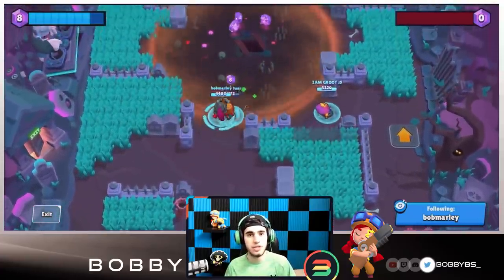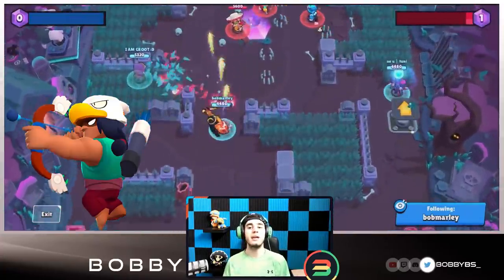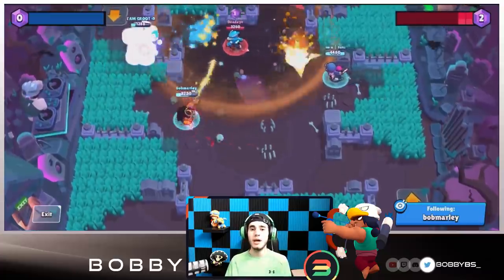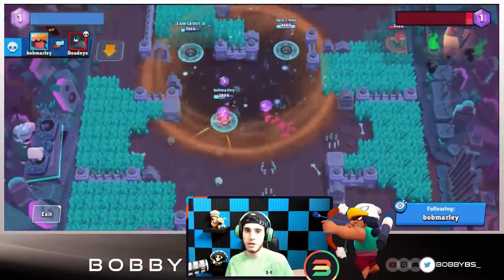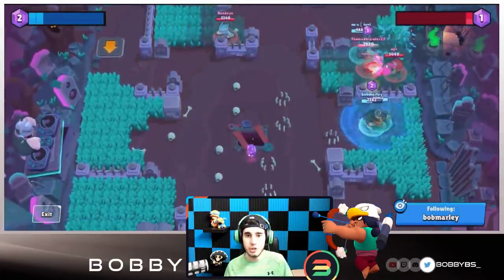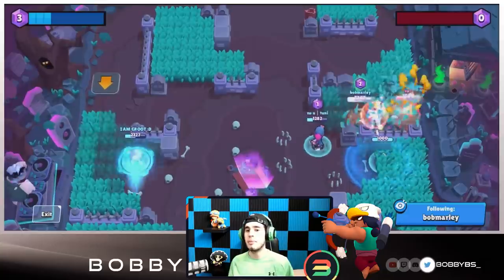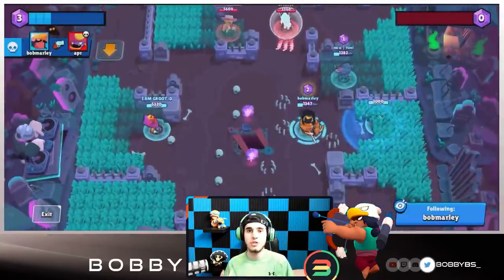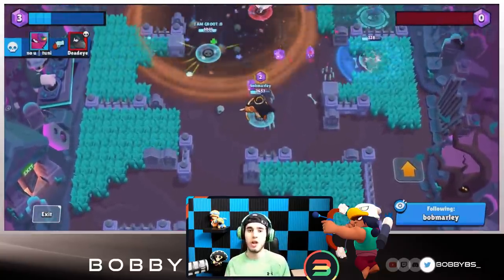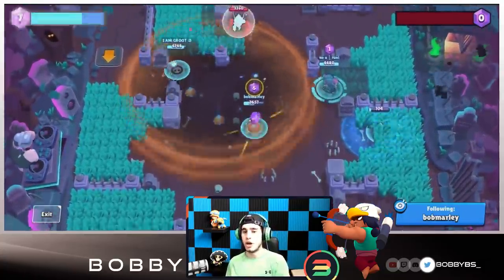Coming in at number seven we have Bow. I was tempted to put Bow at number eight, but after giving it more thought I'm actually surprised it was so low. Bow has something incredibly useful for a mid — it's not the mines, it's not even the gadget placement for charging your super. It's the fact that Bow has three body blocks in the game. When you think about mids, you think about protecting your gems and never dying — well, your gadget can actually serve as a shield and you can stay alive a lot longer than you normally would.